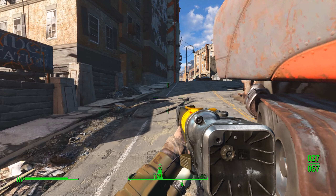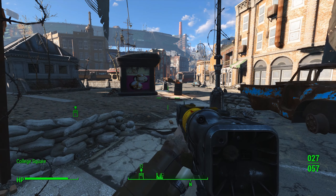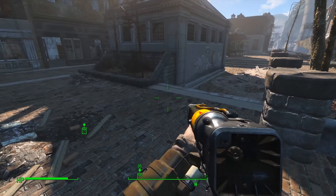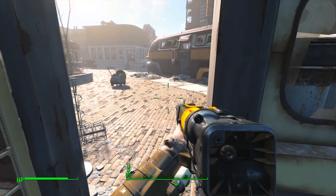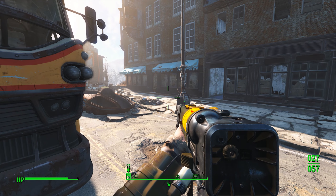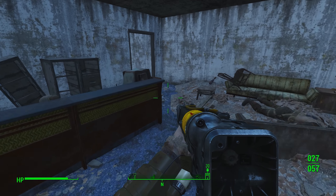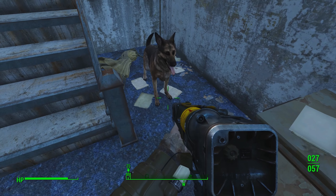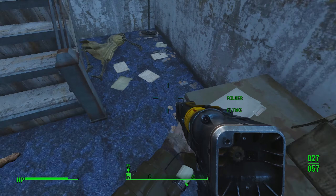Hi there again. Haven't been in Fallout 4 for a while. I'm finally back. So, where did I leave off? Data, I think it was — recover the haptic drive, clear out College Square. I could do that.